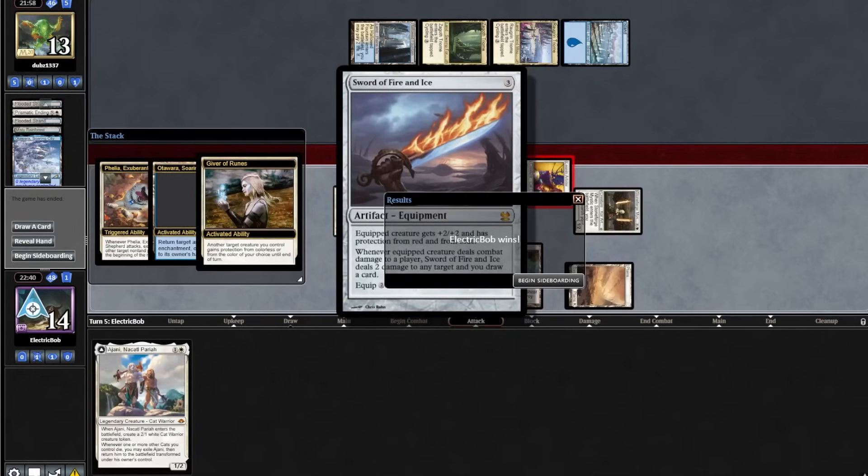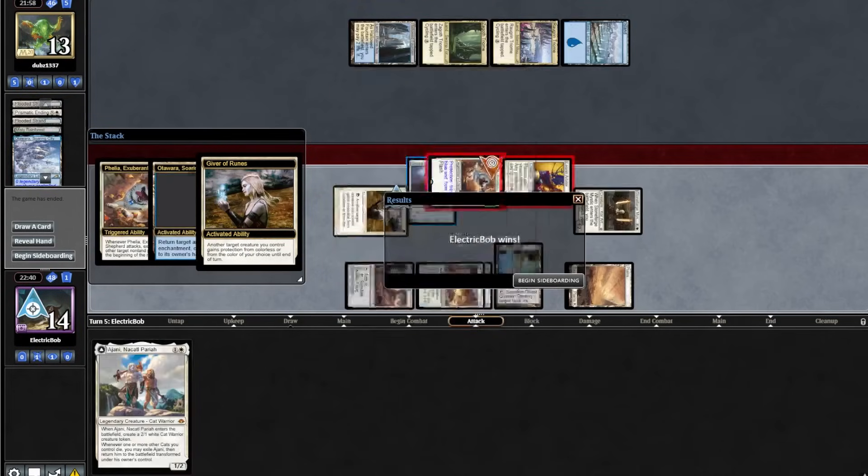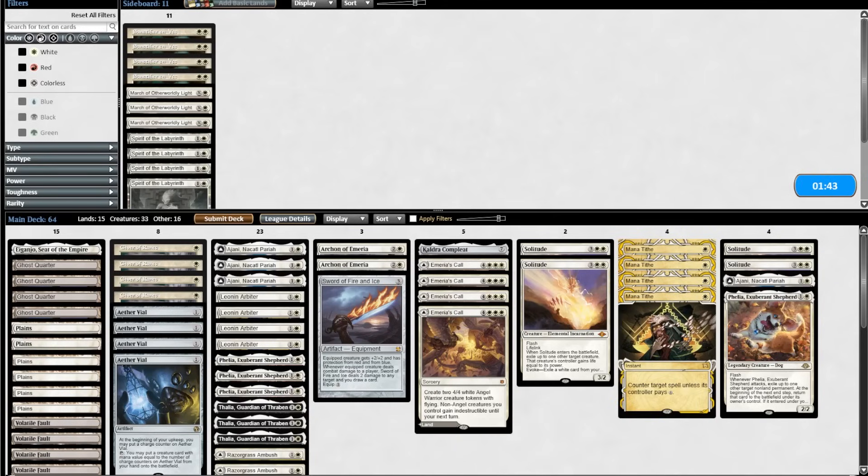Not thinking that the Sword falls off there, I'm not sure why they would scoop. But anyways, let's get on to sideboarding. We're going to take out two Solitudes, a Thalia, and a Filia for four Mana Tithe.